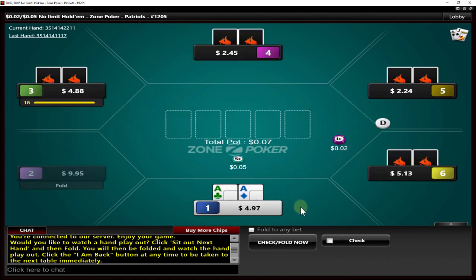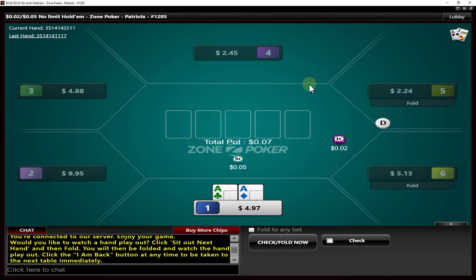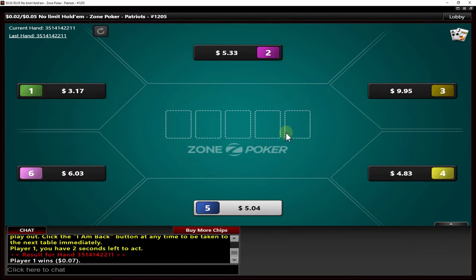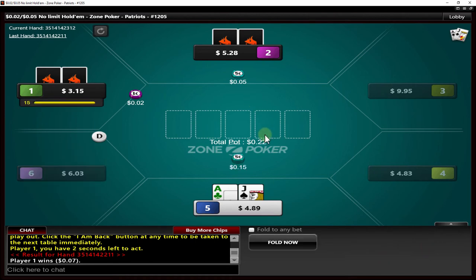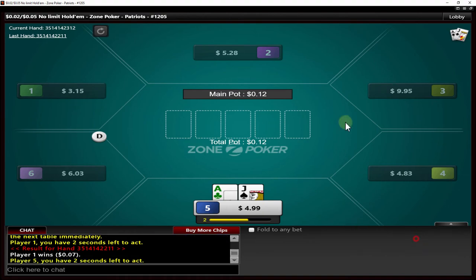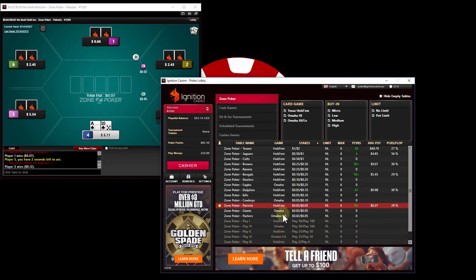And we get pocket aces! Let's not freeze with pocket aces. Let's get somebody to open — maybe one of these shorties will just open jam. I have a feeling it's going to fold all the way around. That's unfortunate. So we're not going to open Hold'em Indicator. We're going to let this run for a few hands, and then if everything seems to be okay, I'll open up a second table. Ace-Jack offsuit — pretty standard open. Everything looks like it's running okay, I think it's time to open up a second table.